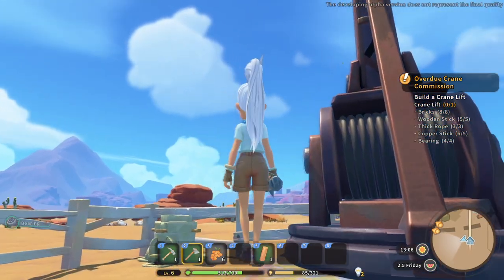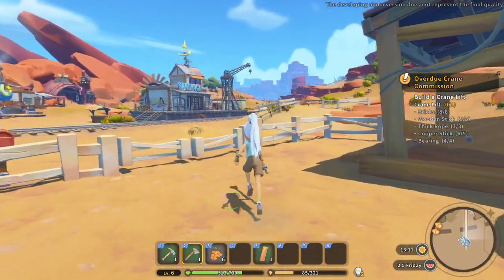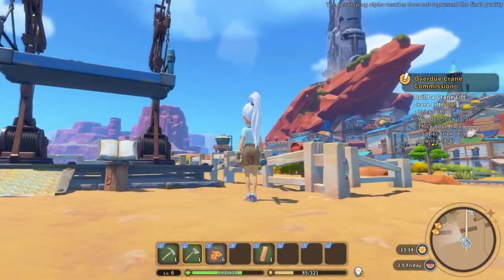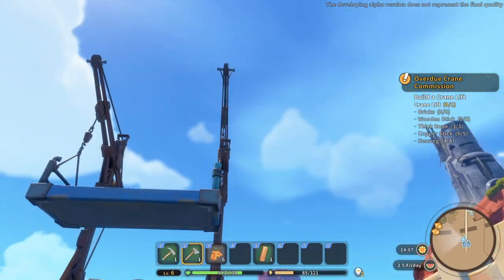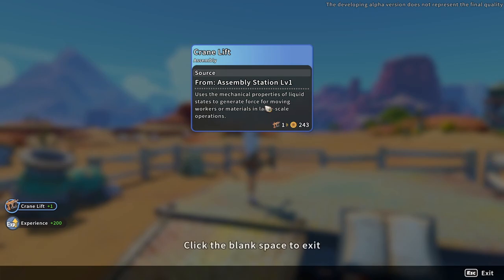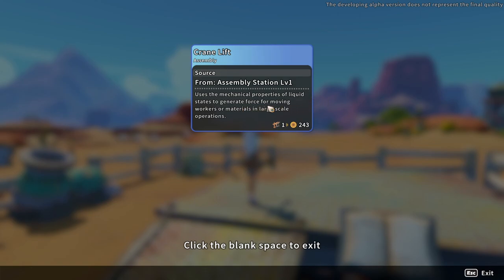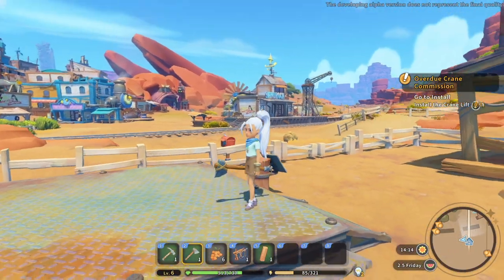Let's take a step back and take a gander at this crane. I am super happy about this. It's a crane lift - it uses the mechanical properties of liquid states to generate force for moving workers or materials in large scale operations. They're worth 243 coins too.